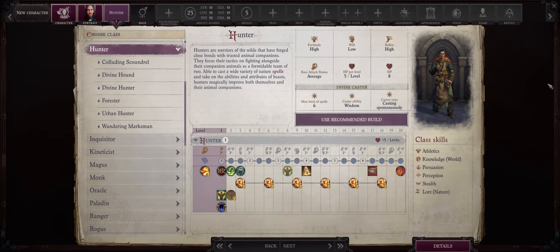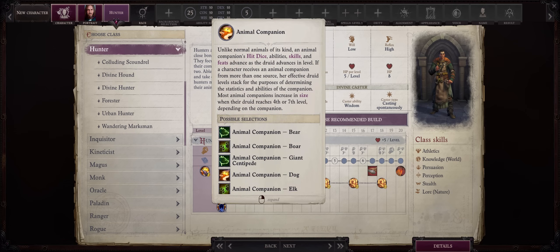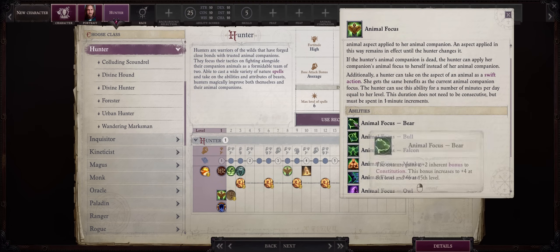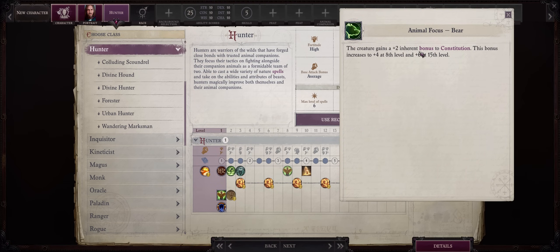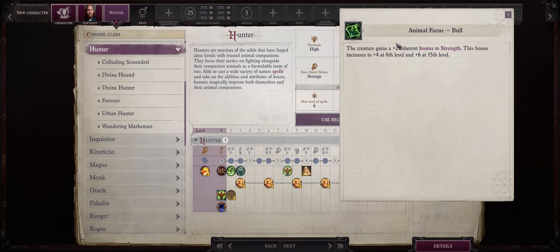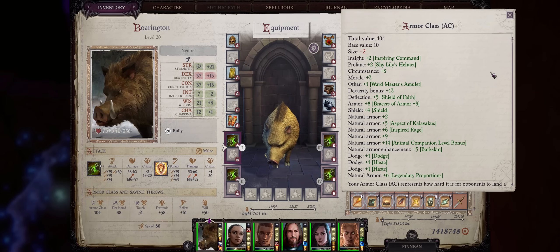If you are a pet class, there is also something to be said about getting just one level of Hunter. Most of the archetypes get a pet at level 1, so it will continue your pet progression. Most importantly, their Animal Focus ability now provides inherent bonuses to the physical scores of your pet — you have to choose one score, usually either Strength or Dexterity. Inherent is a very rare type of bonus, so it will stack with everything else. Theoretically, you could also use this on your character themselves, but for that the pet has to be dead — and if you bother with a pet class, chances are you'll want your pet alive. Pets are that good in Wrath of the Righteous.